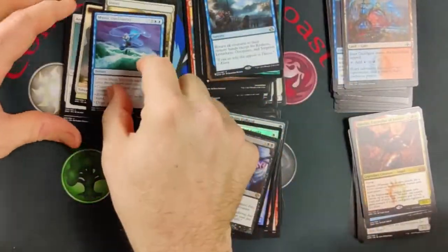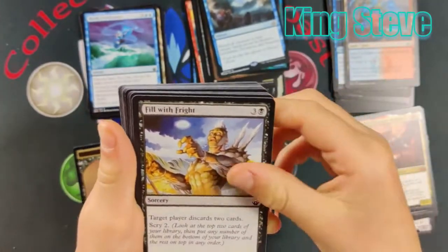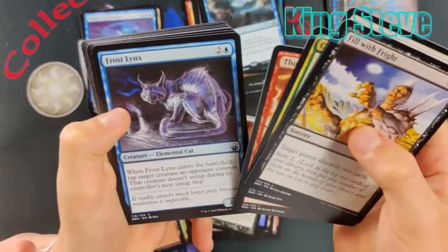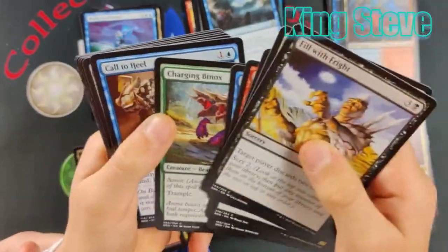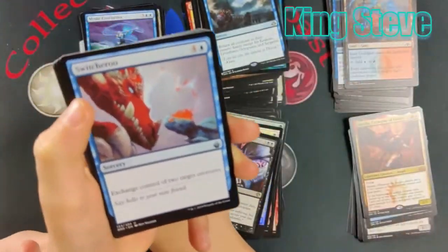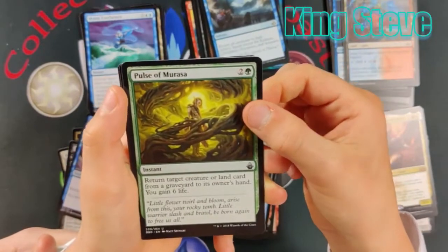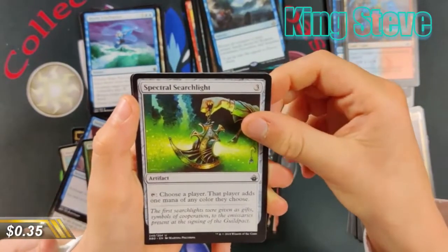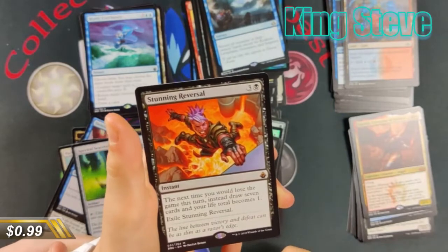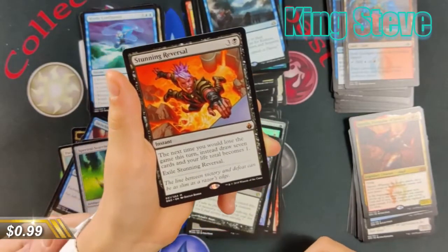I don't think it's going to be enough though — I think you're in trouble buddy. Raptor Companion. Fill with Fright. Pacifism — love the Pacifism. Centaur Healer. Thunderstrike. Scrawny Cat. Charging Binox. Call to Heal. Peace Strider. Switcheroo — exchange control of two target creatures, that's fun, love those kind of cards. Pulse of Morassa. Spectral Searchlight. And Stunning Reversal — mythic! The next time you would lose the game this turn, instead draw seven cards and your life total becomes one. Exile Stunning Reversal. That's awesome, eh? So we're going to total things up. I believe we have a reigning champion who will be back again.